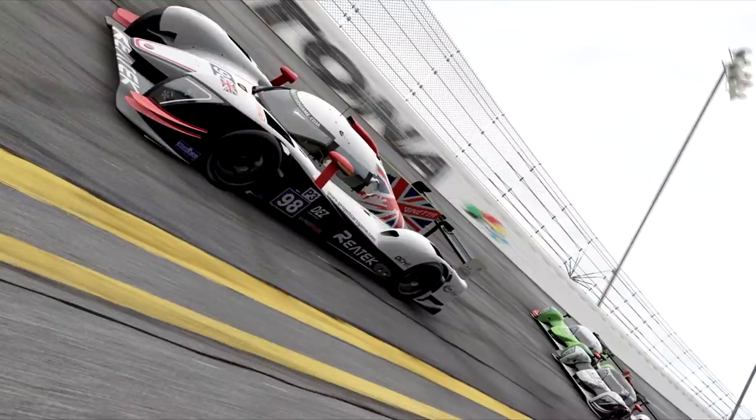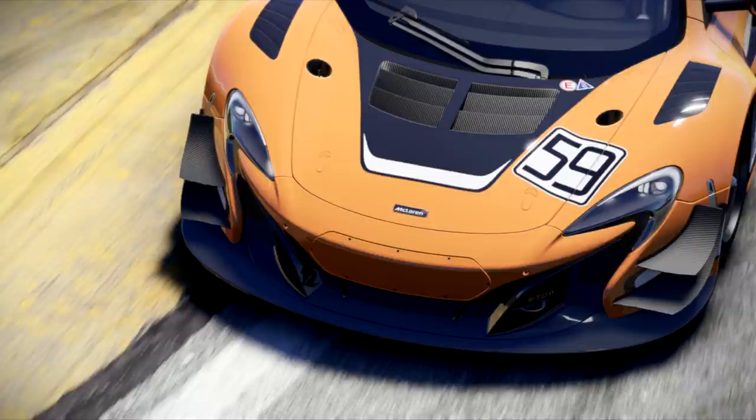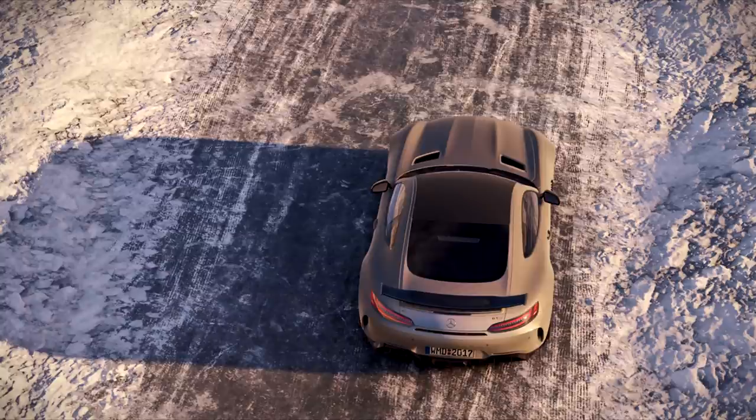Project Cars 2 will include more than 170 licensed cars from the most iconic brands, including ones missing from the original game like Ferrari, Lamborghini and Porsche. Vehicles like the Aston Martin Vulcan, Acura NSX, McLaren 650S and the Mercedes-AMG GT-R, to name a few, have all been confirmed.